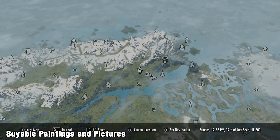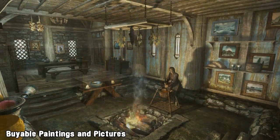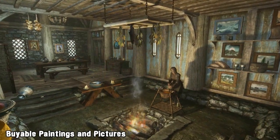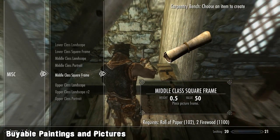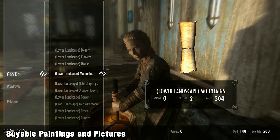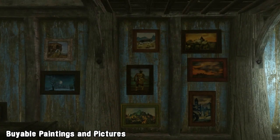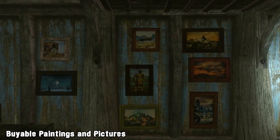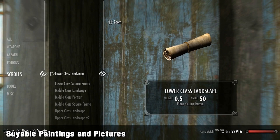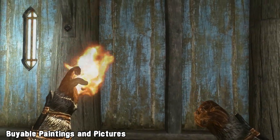The next mod adds a new art gallery which just opened outside of Solitude. Inside the art gallery you'll find the place decorated with a variety of new paintings, and you'll also find an artist selling her paintings and a new carpentry bench. Getting your hands on your own paintings is simple: you craft a frame using the carpentry bench and then buy paintings from the artist. Paintings and frames have been broken into three different classes — lower, middle and higher. The higher the class, the more expensive the frame and painting, but arguably they also look better.